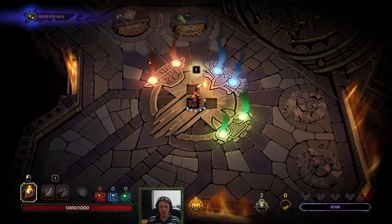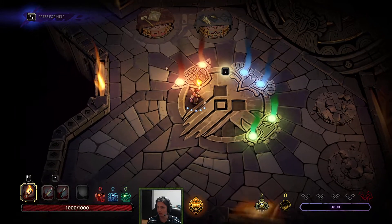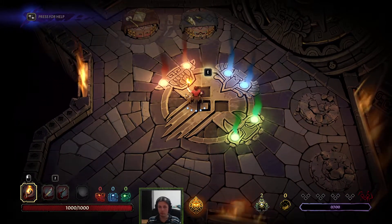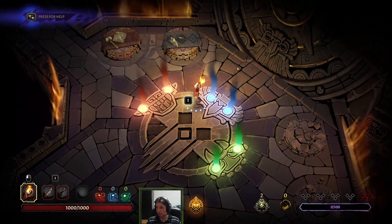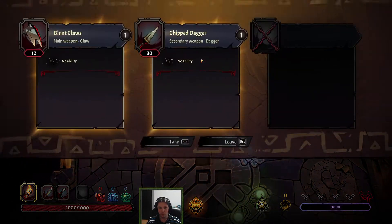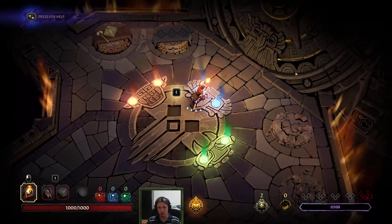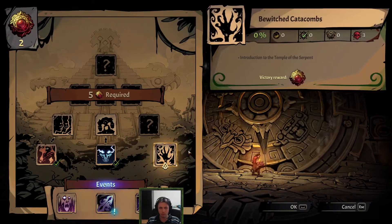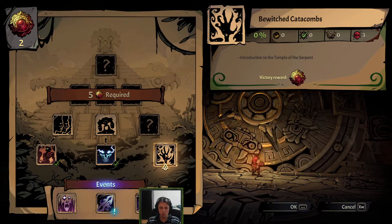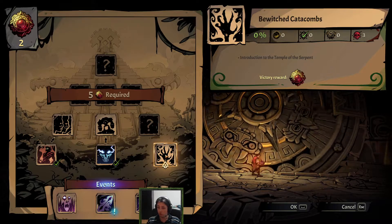Hello everyone, welcome back to yet another run. Things I realized — nothing too big about the game. We're going to continue with our runs; I really want to do the claw combo. I'll try other weapons later, but for now let's go with this one. We still have one temple missing from the bottom ones, so let's just try it.